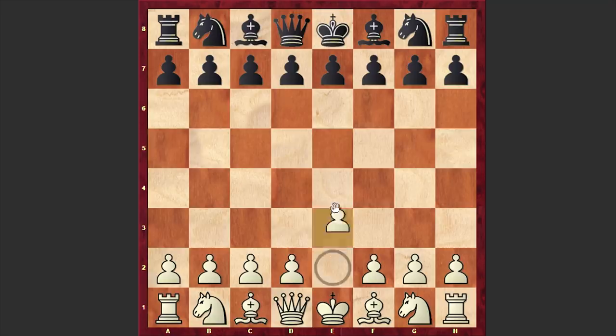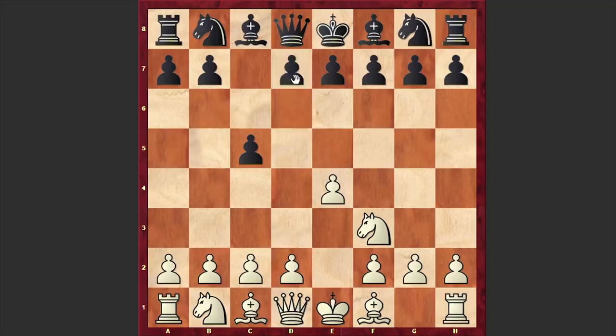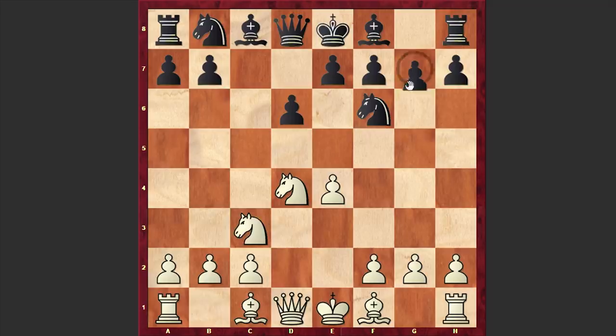Fischer was playing with the white pieces, opened up with e4, and Purevzhav responded with the Sicilian Defense c5. The moves continued: Nf3, d6, d4, cxd4, Nxd4, Nf6, Nc3, and g6. Black goes for the Dragon variation, which usually leads to sharp and double-edged positions.